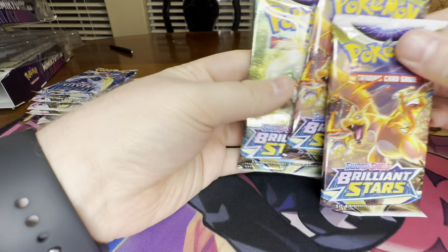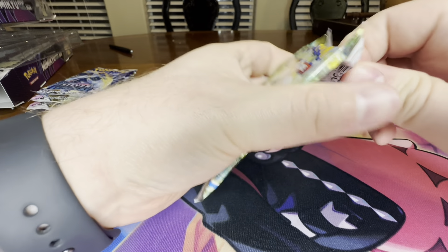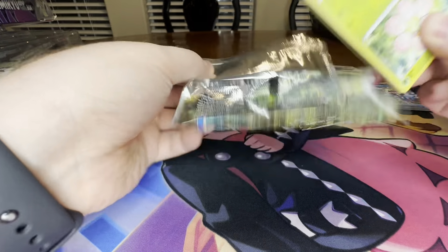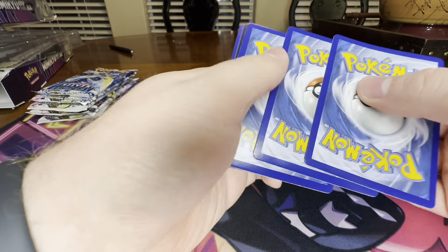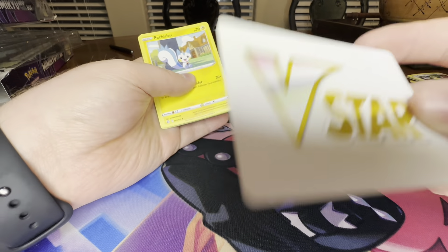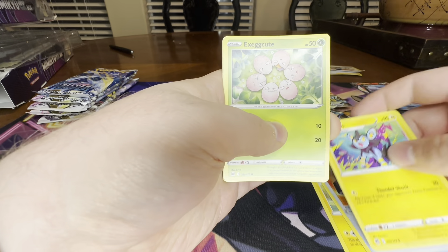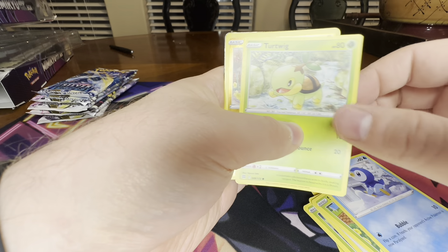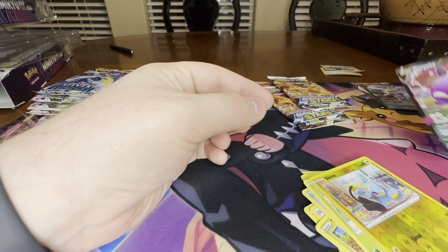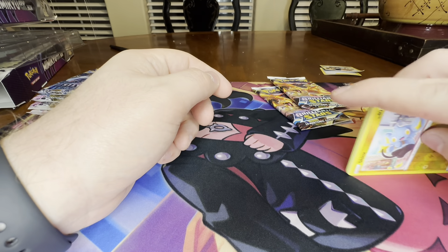We'll get into the Brilliant Stars packs. I'd be surprised if these felt weird — then you'd know something is off. Fusion Strike over many openings sometimes just feels weird. Today, sometimes y'all will question me and I'm like, I don't need that kind of negativity in my life. Pachiritsu, Choice Belt, Luxio, Exeggcute, Starly, Shroomish, Piplup, Turtwig, Shinx, and a Morpeko V. We got our third V, to go along with our ripped card.